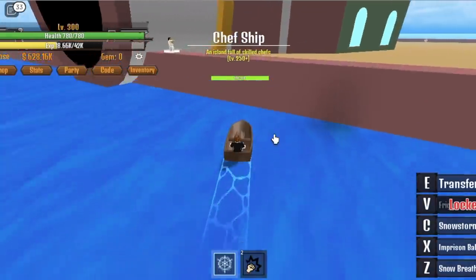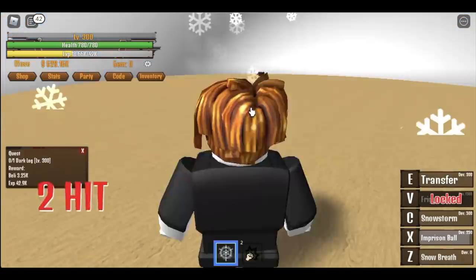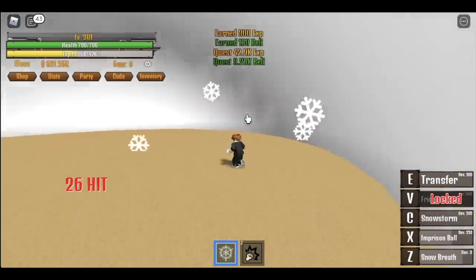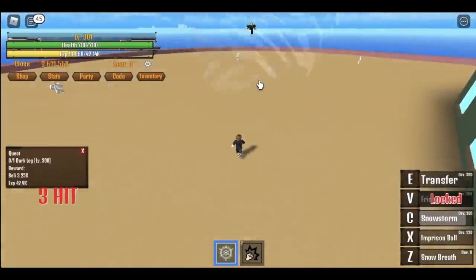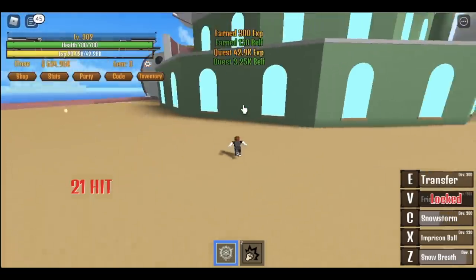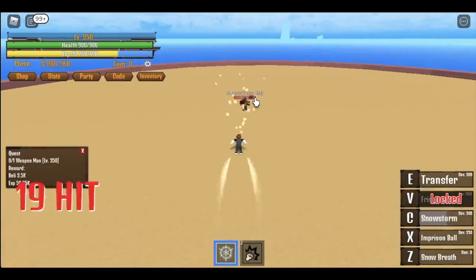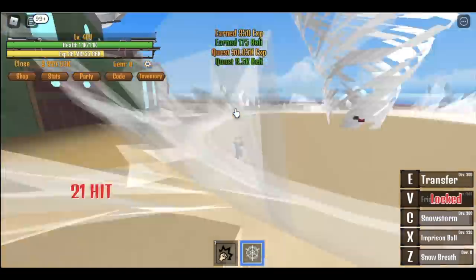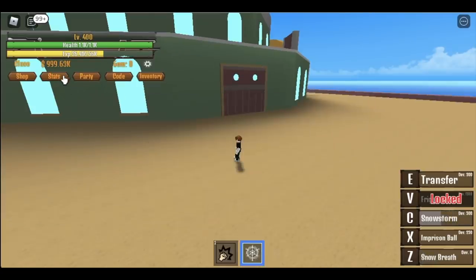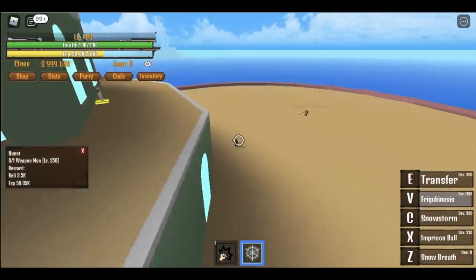Here we are. We're gonna start the quest here with the Dark Leg at level 300. Leveling up with this fruit is very easy. Just use our favorite combo: the Imprisoned Ball, Snowstorm, and the Snow Breath. Do that until you reach level 350 and start defeating the Weapon Man. You're gonna do this until you reach level 400. And before we move on, we've already unlocked our final skill — the Frigo Kinesis, or Refrigerator Kinesis, whatever.